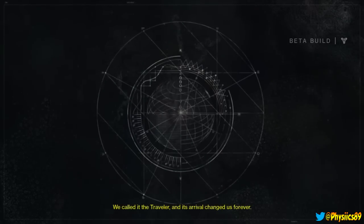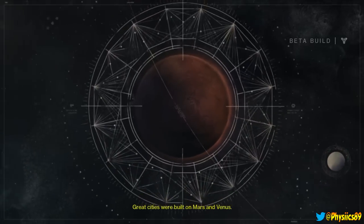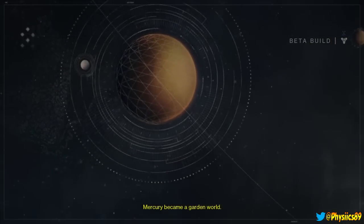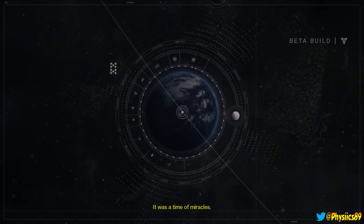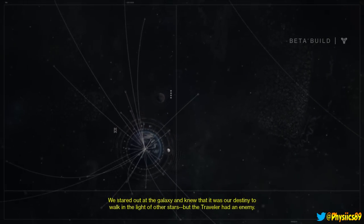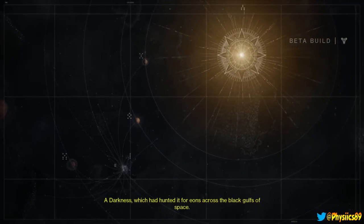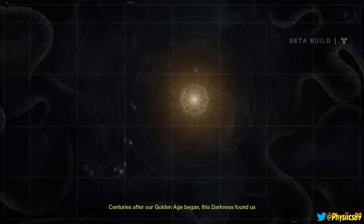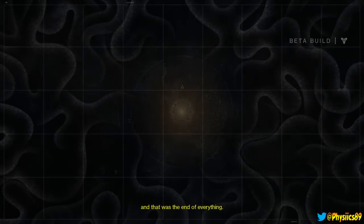We called it the Traveller - and its arrival changed us forever. Great cities were built on Mars and Venus. Mercury became a garden world. Human lifespan tripled. It was a time of miracles. We stared out at the galaxy and knew that it was our destiny to walk in the light of other stars. But the Traveller had an enemy - a darkness which had hunted it for eons across the black gulfs of space. Centuries after our golden age began, this darkness found us. And that was the end of everything. But it was also a beginning.